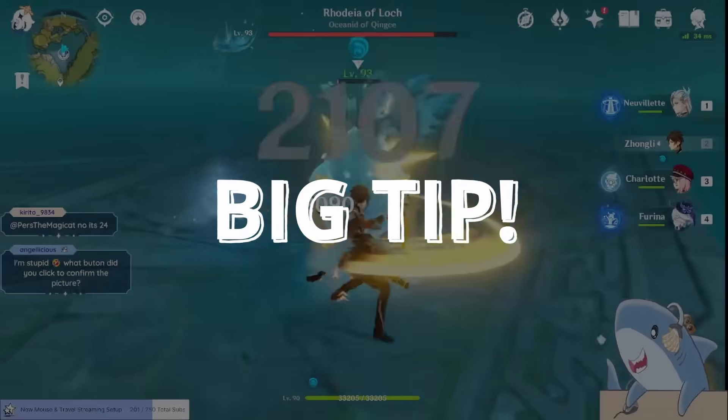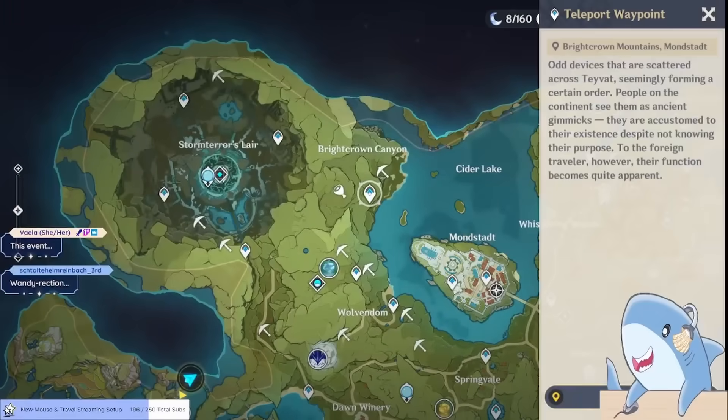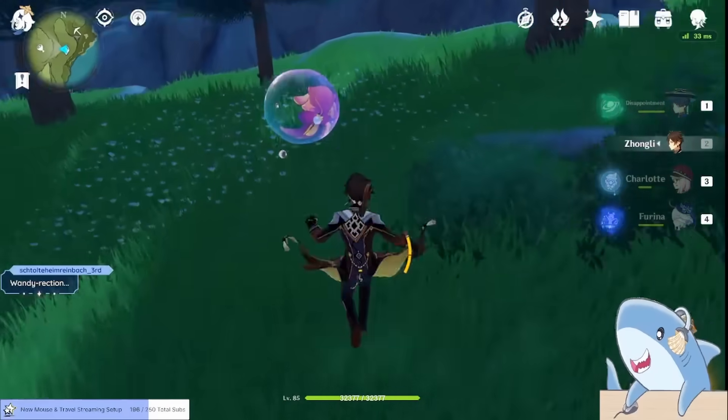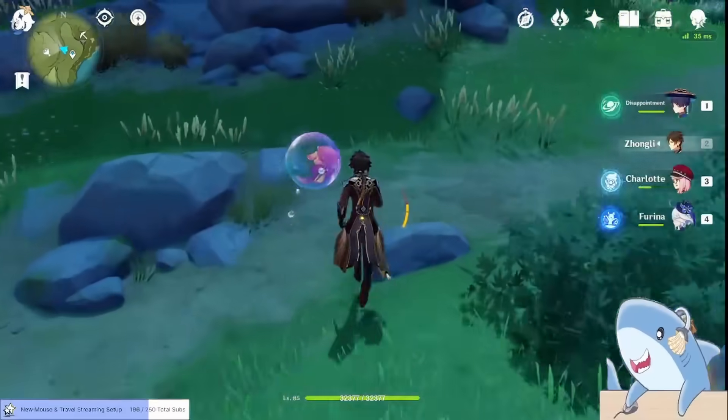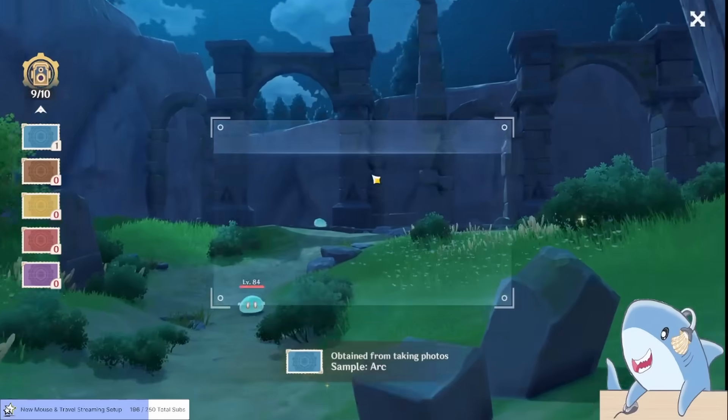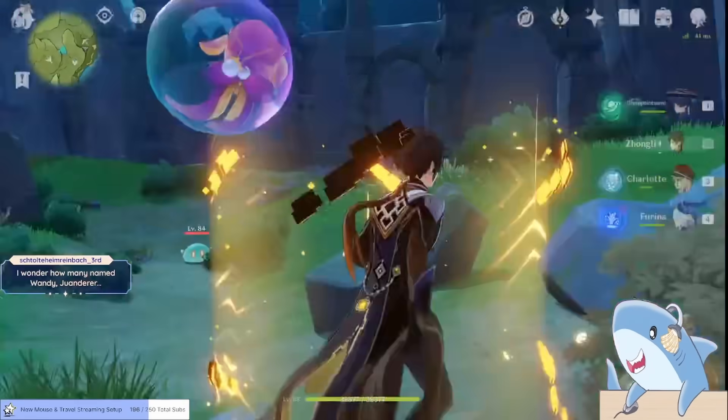You can go to Bright Crown Canyon in Mondstadt and then just head northwest from the teleport waypoint. There's a little ravine with five animo slimes. You can jump down and take a picture of all five and get credit for each individual animo slime you take a picture of.